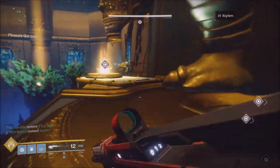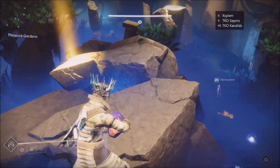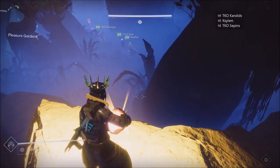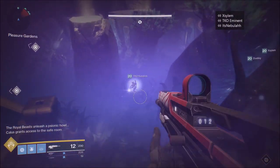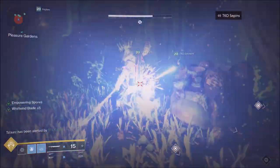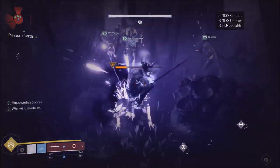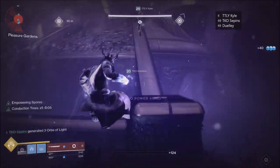In the second round, rinse and repeat what you did in round one, but you have less time — so run. The reason you can run now is because you killed majority of the dogs. We killed five dogs in round one, so most of the map is empty. You just have to avoid one remaining dog. But notice how little damage we're doing with no buff — that's why you need to do as much damage as possible in round one and get that damage buff.